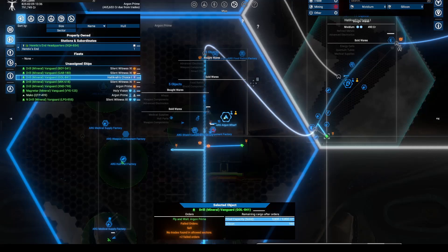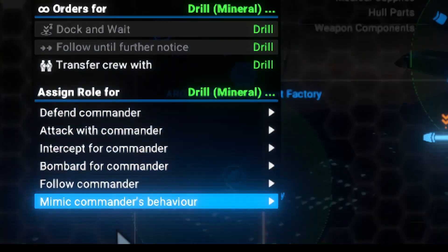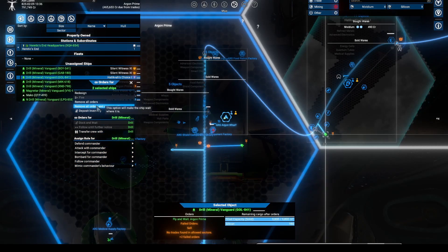My second mistake was that I left-clicked the ship, then right-clicked and chose mining, and selected a destination. It went there and looked like it was working, but nothing happens.